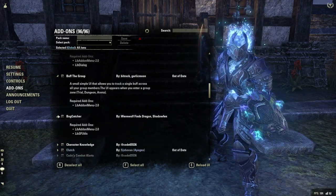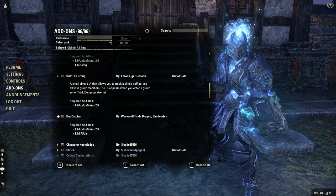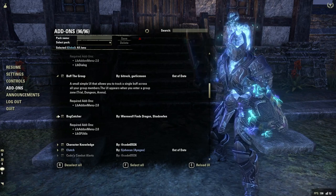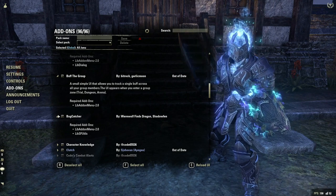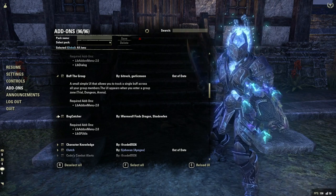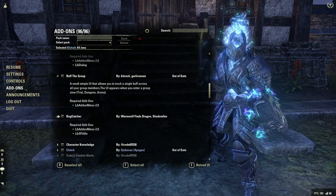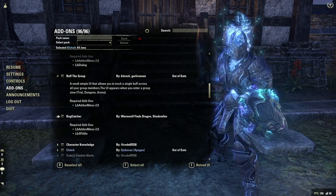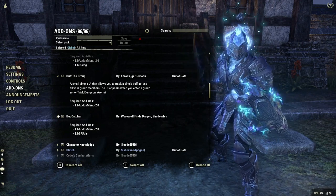Bug Catcher is another good one. When you use Bug Catcher it stops the bug report prompt appearing on screen that you'd need to press. Obviously as a tank you do not want a bug report to flash up on the screen — if it comes up you have to press on it to get rid of it, it's going to drop your block and you could die. Bug Catcher will send all different bugs to your chat window so you can review them later, but they won't put the pop-up on the screen.